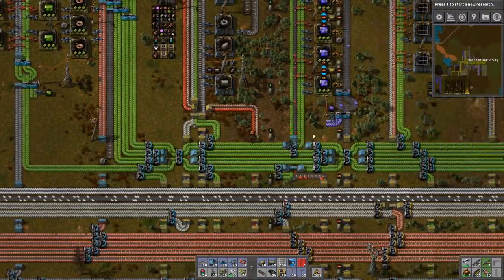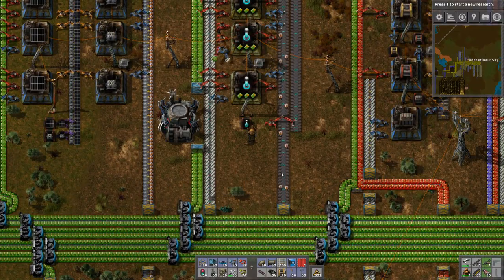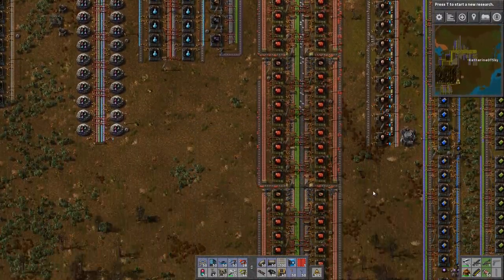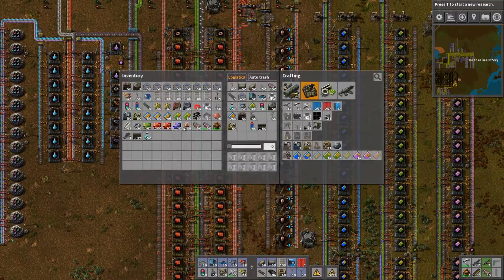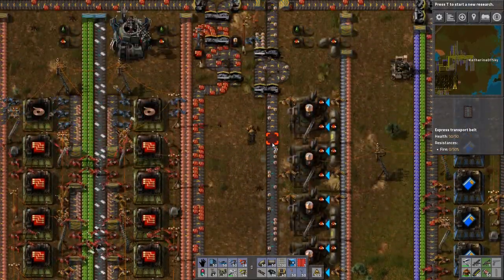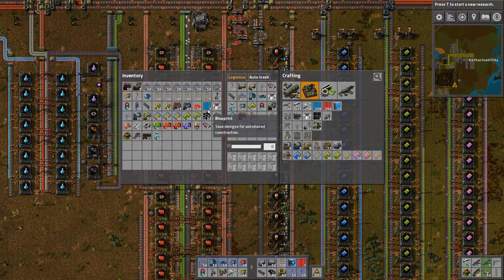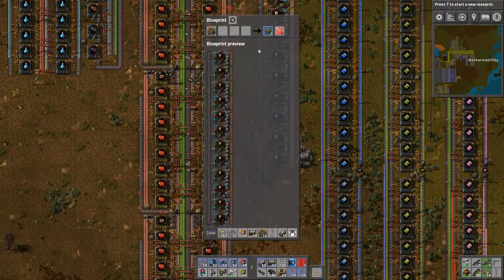So we're back at the base — this is really good, I'm excited about this. It's been so long since I've been back. All the lasers we put down are pretty much set. I think we need to address the issue of batteries — we don't have enough battery production, we need more. So I'm going to copy this entire battery setup, make this a blue belt, and have the next side go on the other side. I've gotten a lot of modules — that's awesome! I'm going to have to go up to the north oil section.